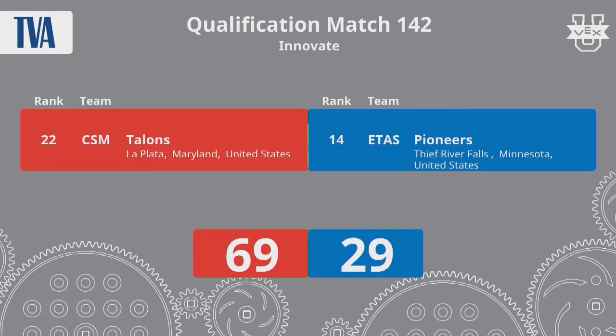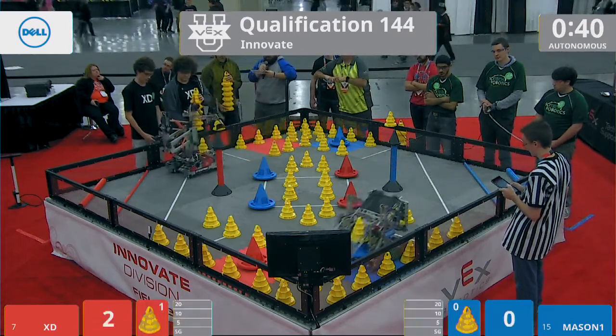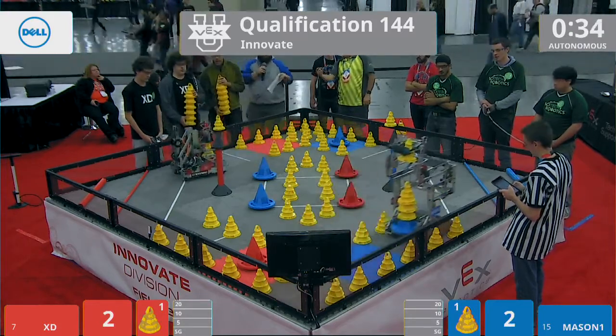Auto in 3, 2, 1, go. These two teams well-known now, but on the red line you have XD Robotics from New Zealand. On the blue side, you have Cytec Robotics from Manassas, Virginia.